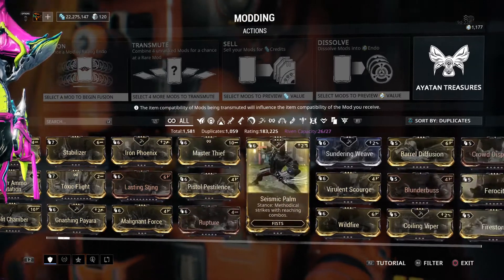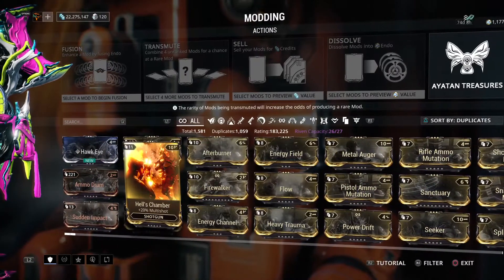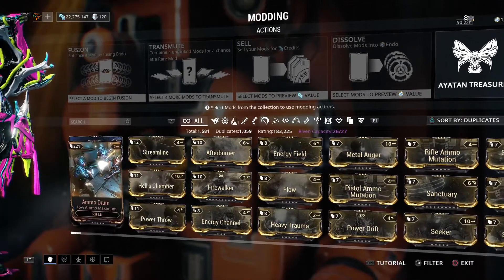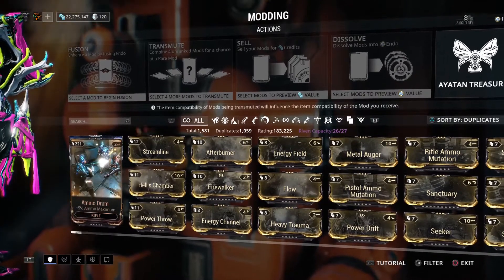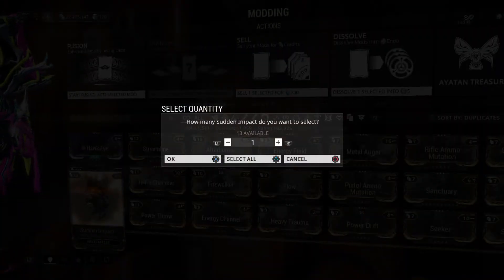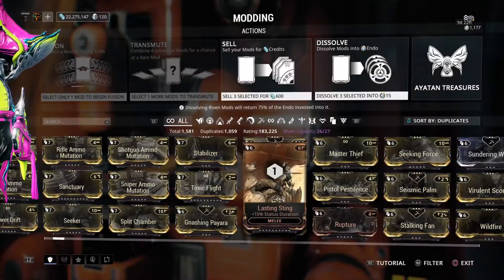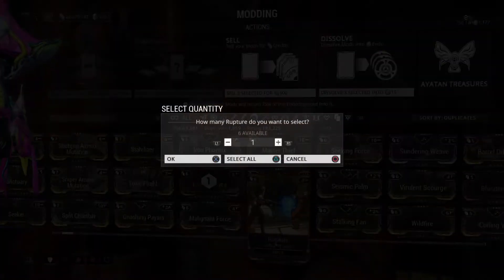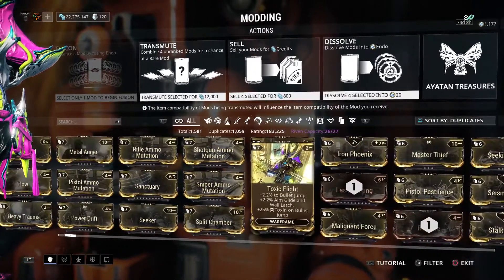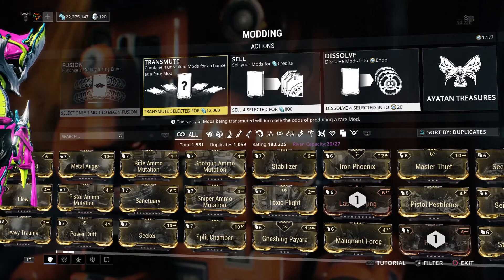What we are going to do is transmute. For those of you that don't know how to transmute, first we're going to try to do two commons, two uncommons, and two rares. What I mean by that is you pick four of one mod. It can be four of the same copy, but I like to do different mods if possible. You get four mods, or four of one mod. I'll show you guys both ways if you want.